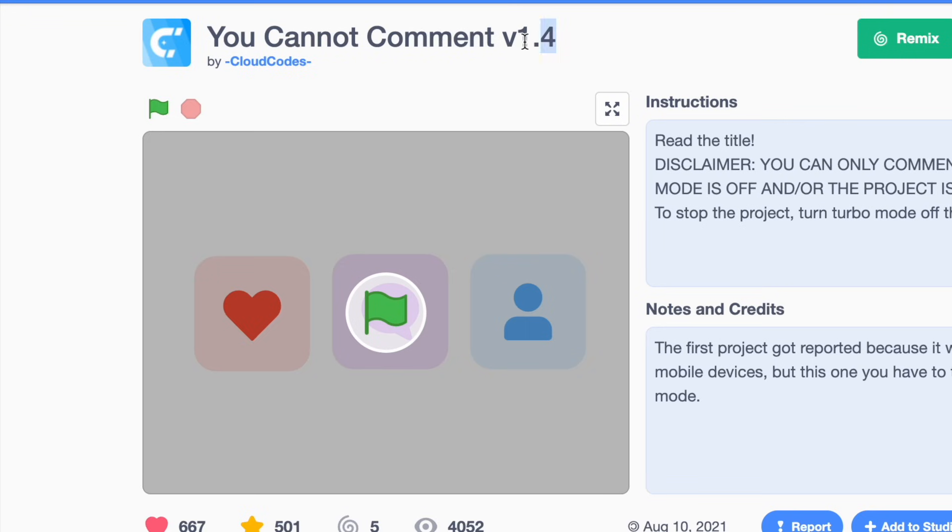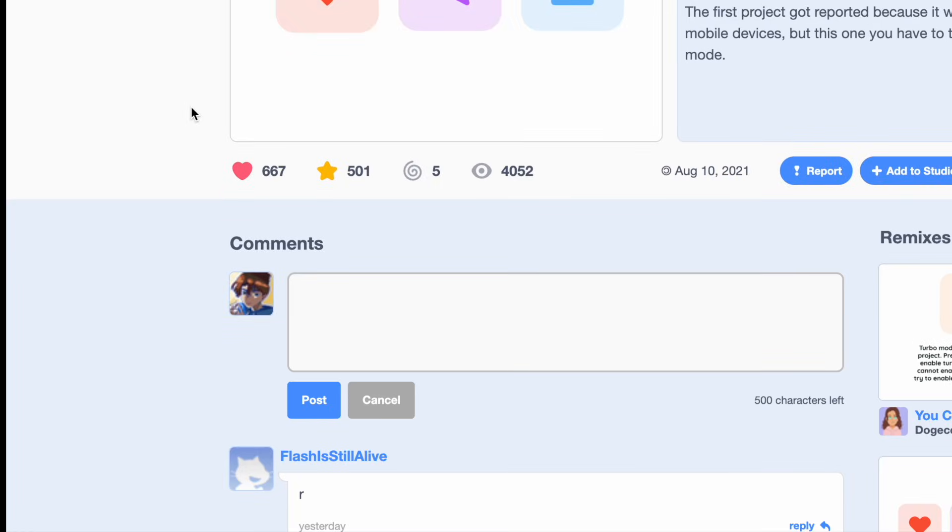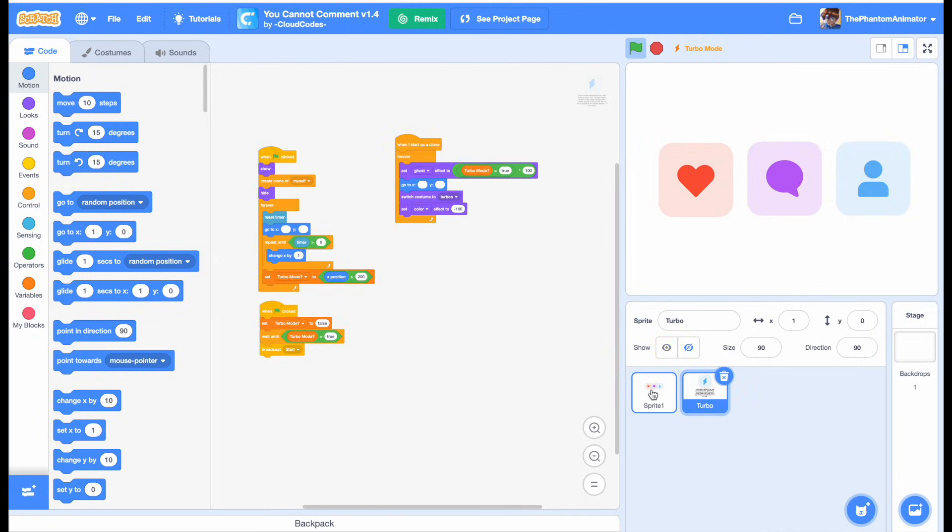The next project is called 'You Cannot Comment Version 1.4' by Cloud Codes. When you start the project, it tells you to turn on turbo mode — that's Shift plus the green flag. And when you try to leave a comment, it literally doesn't let you. If you're wondering, this is the code, and it's only this. So that's pretty impressive.